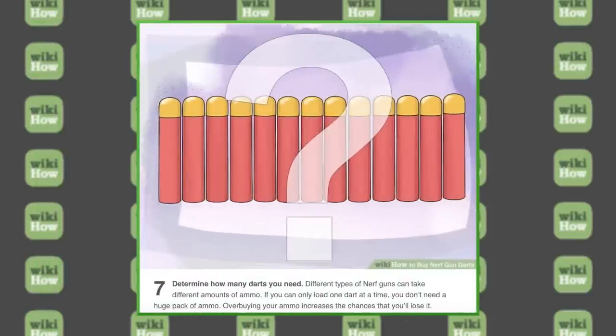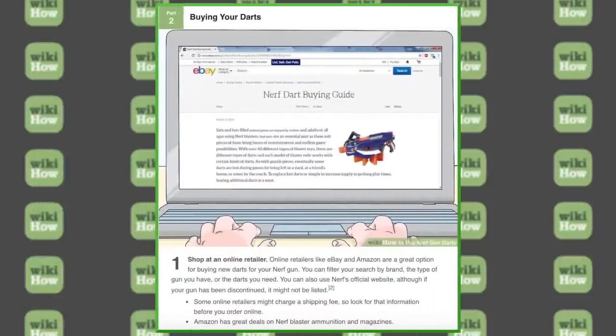Number seven — determine how many darts you need. Different types of Nerf guns can take different amounts of ammo. If you can only load one dart at a time, you don't need a huge pack of ammo. Overbuying your ammo increases the chances that you'll lose it. But does it though? Like, what if you just use what you need, and then keep the rest in a safe space for when you need it later? Moving on to part two: buying your darts.